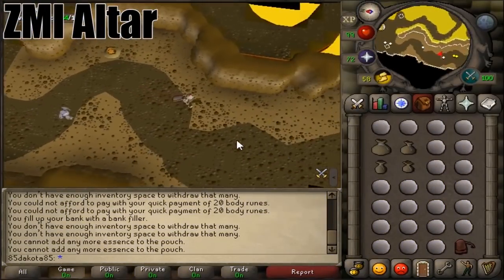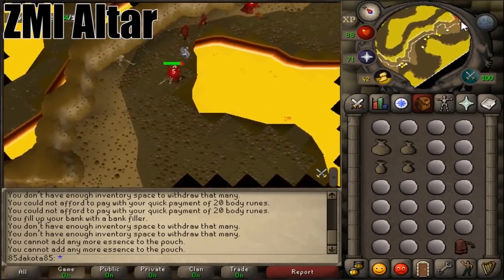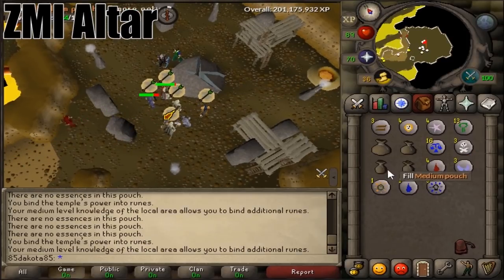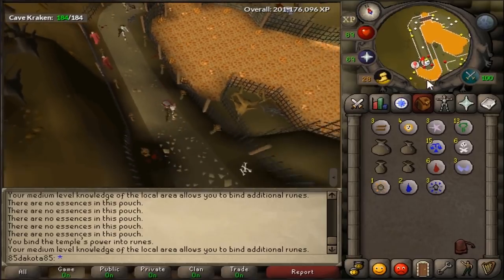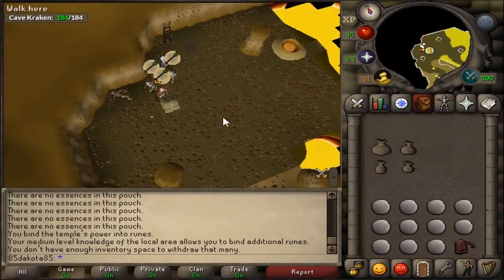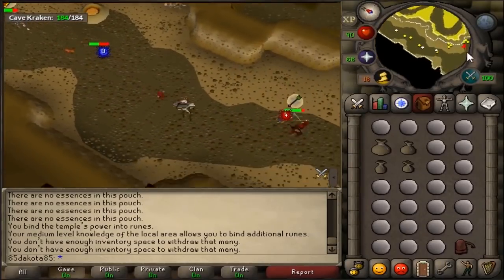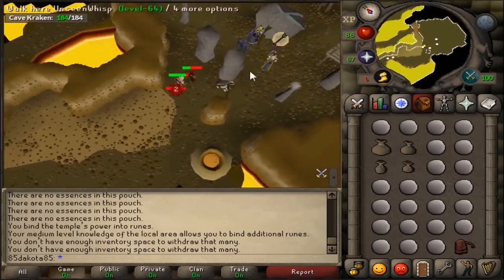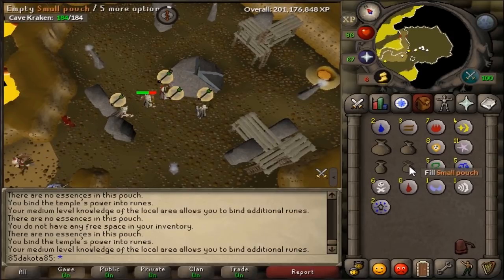An alternative to training RuneCrafting is the Ourania altar, also referred to as the ZMI altar. To use this altar efficiently, you need the ZMI altar teleport, which requires 71 magic and the Lunar Spellbook. There are a lot of strategies to running the ZMI altar, since the path has a lot of powerful enemies in it — higher defence is very recommended, and a lot of people use Protect from Range while running it. Make sure to use World 327, where a lot of other players are running the altar, so you won't get hit as much. You can bank at the beginning of the run for a cost of 20 of any rune — just right-click to talk to the banker and set which rune you want to pay, and make sure you have a lot of those runes on you.